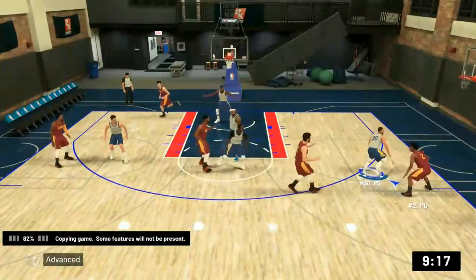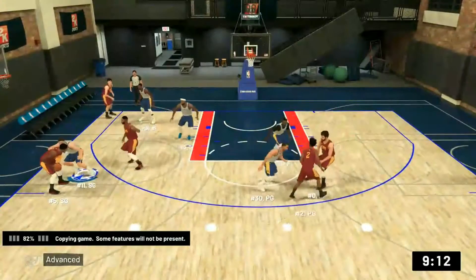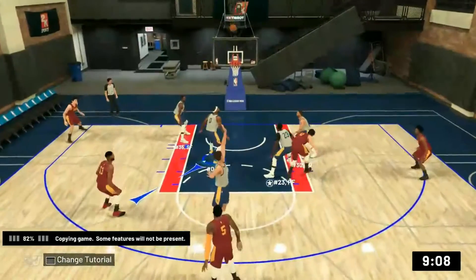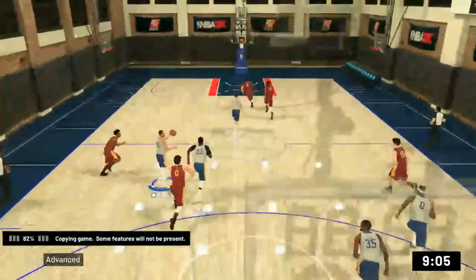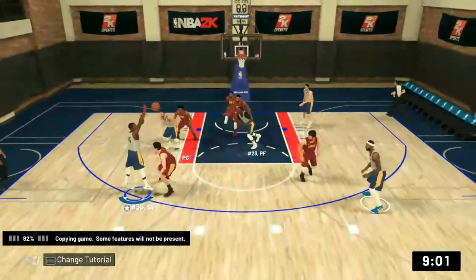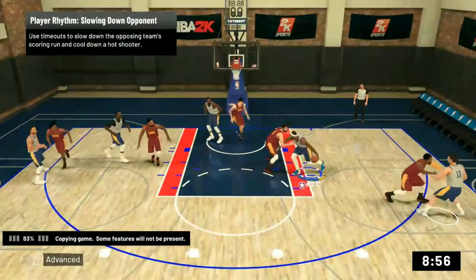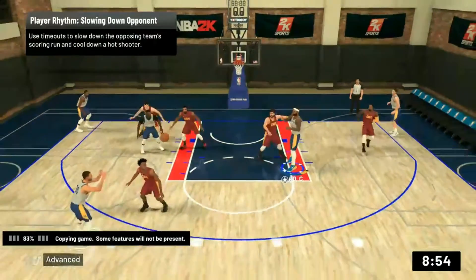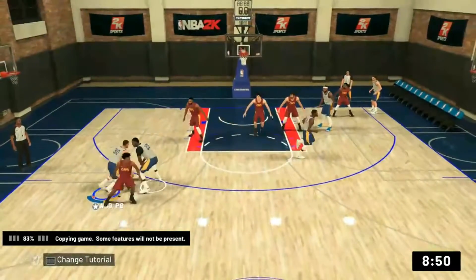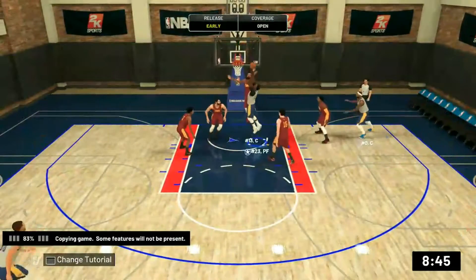The players almost seem smaller on the floor than in 2K18 — like there's more room to roam around. It's not necessarily a bad thing or a good thing, it's very minimal and probably not actually a thing, just how it felt to me. The graphics feel about the same; there's probably better details but as far as I was concerned when I was playing, they looked about the same.